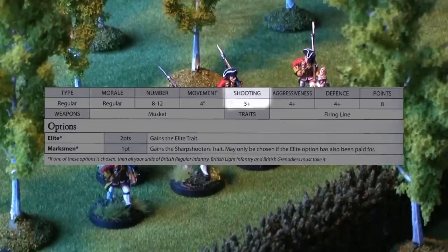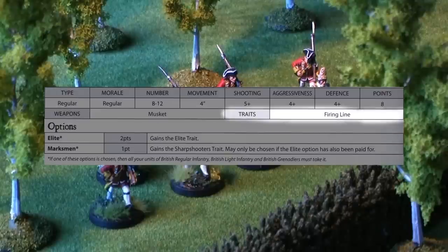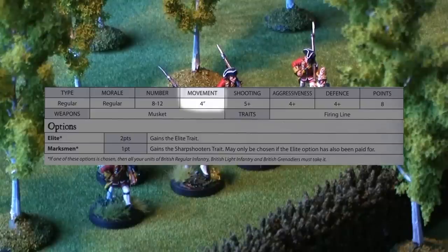The shooting value shows how much you must roll on a six-sided dice to hit an enemy. Aggressiveness is the number which you must roll to hit an opponent in melee. Then there's the defense value and the point cost of one model. Also the weapons that each model of the unit has, and traits — these are special rules that the unit has. For now, we'll concentrate on the movement.